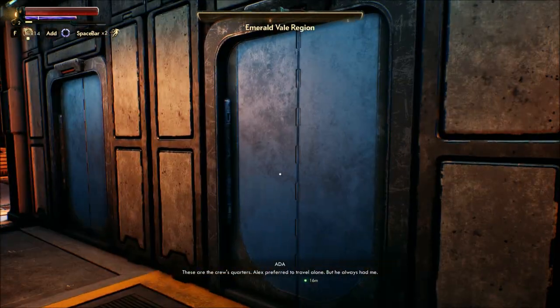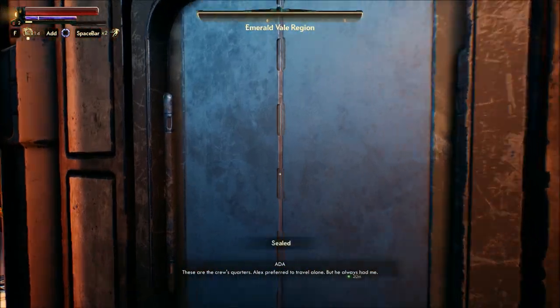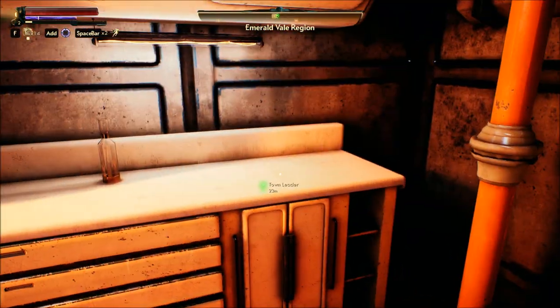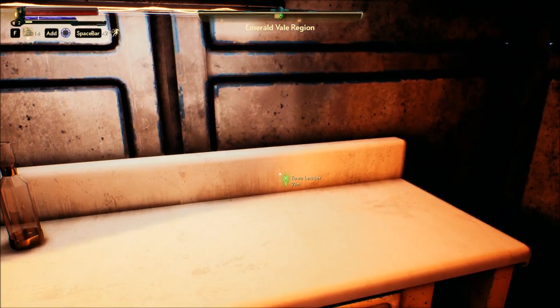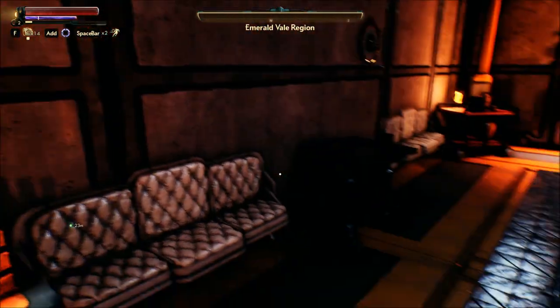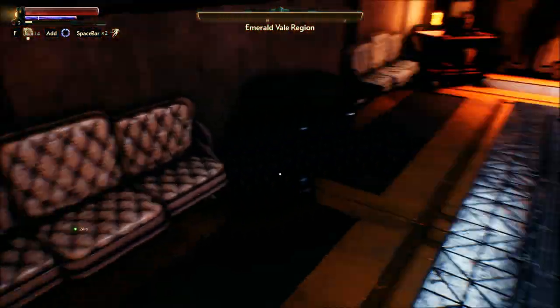These are the crew's quarters. Alice preferred to travel alone, but he always had me. Towel leader's that way. Look at that old style stuff — couch here and everything.